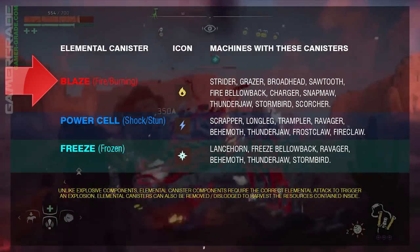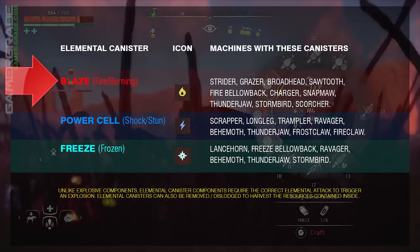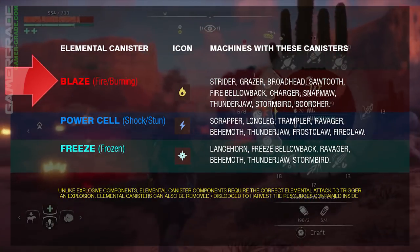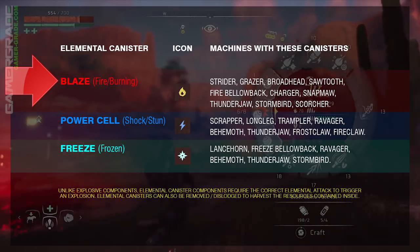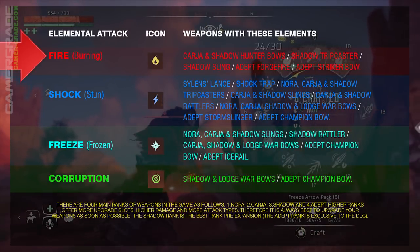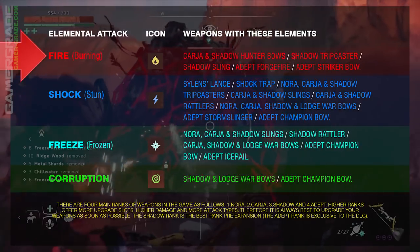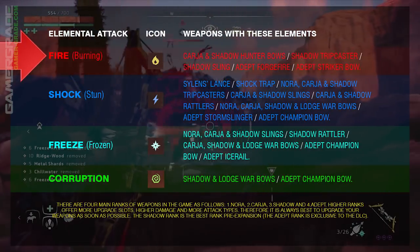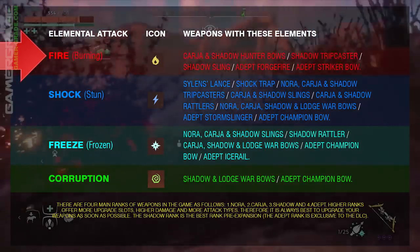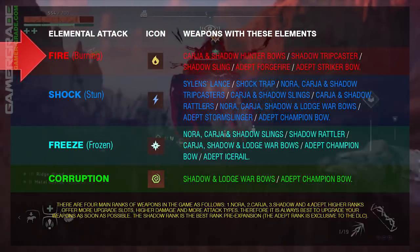The machines that carry Blaze Canister components are the Strider, Grazer, Broadhead, Sawtooth, Fire Bellowback, Charger, Snapmore, Thunderjaw, Stormbird and the Scorcher. The weapons that can burn enemies with fire are the Kaja and Shadow Hunter Bows using fire arrows, the Shadow Tripcaster using fire wire, the Shadow Sling using fire bombs, the Adept Forgefire using fire thrower and fire burster ammo, and the Adept Striker Bow using fire arrows.